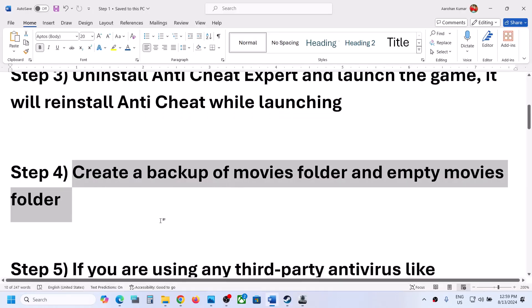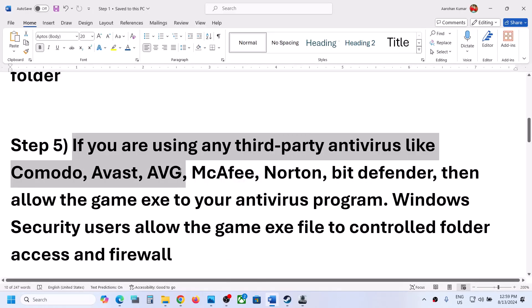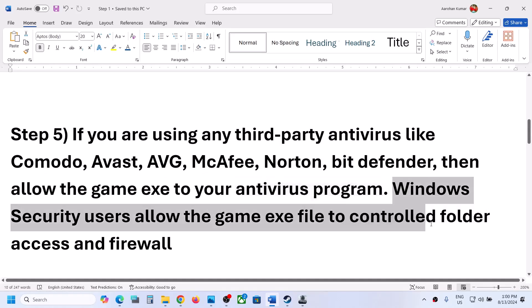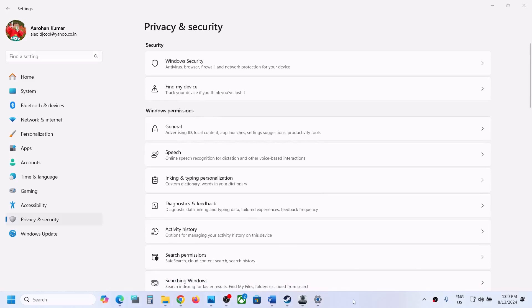If you are using any antivirus program like Avast, Bitdefender, McAfee, or any other antivirus, make sure you allow the game exe file in the antivirus program. If you are using Windows Security, open Windows settings, go to privacy and security (in Windows 11) or update and security (in Windows 10), and click on Windows Security.